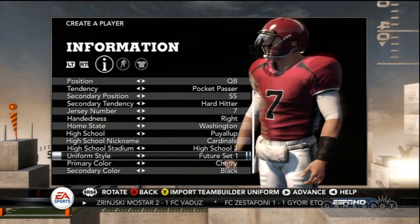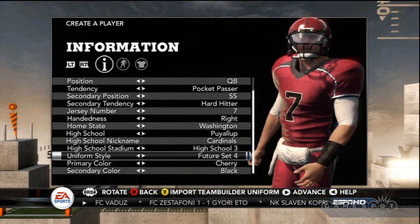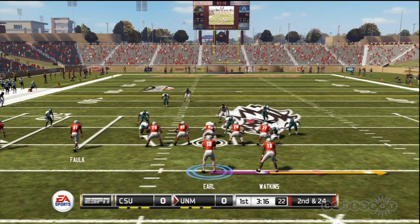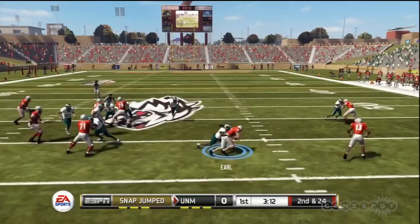The other major mode in NCAA 12 is Road to Glory. In this mode, you create a high school star and try to make your way onto a big-time college program. For the first time, you can have a two-way player. If you're a quarterback who likes to get dirty, you can roam the field as a linebacker as well, and you're recruited separately for both positions.